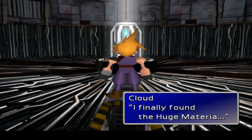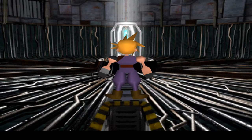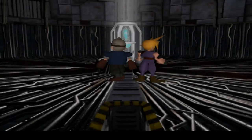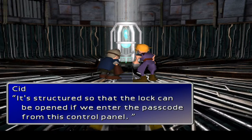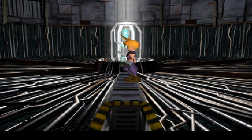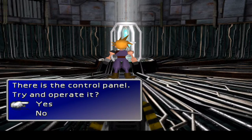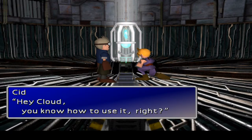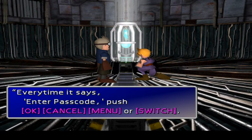Every time it says enter passcode, push OK, Cancel, Menu, or Switch. If you punch the right code, you can get the huge materia. What order am I supposed to put it in? I don't know — just try and punch in the right code randomly. Menu, Cancel, Switch, OK — input error. Unauthorized user identified. Protection system will activate in three minutes. Seems like you missed the code — if we don't enter the correct passcode before the system activates, we won't be able to get the materia.